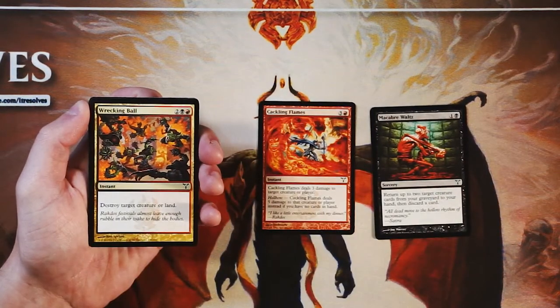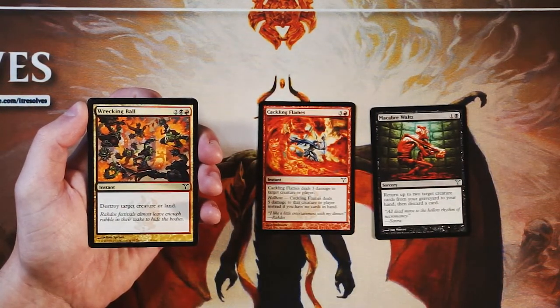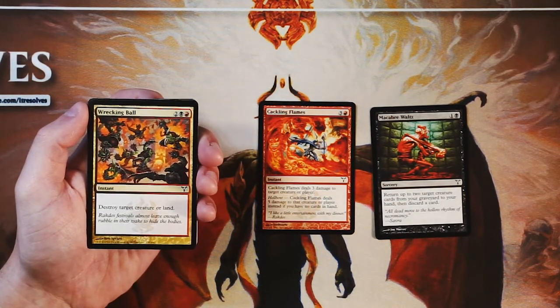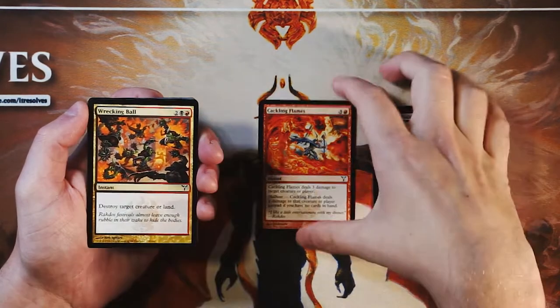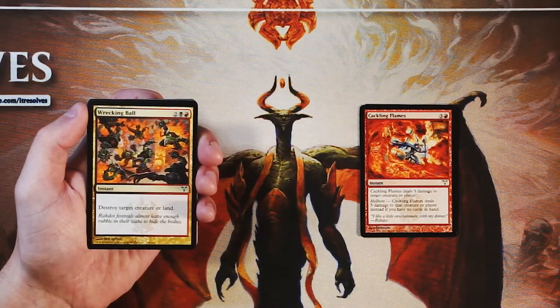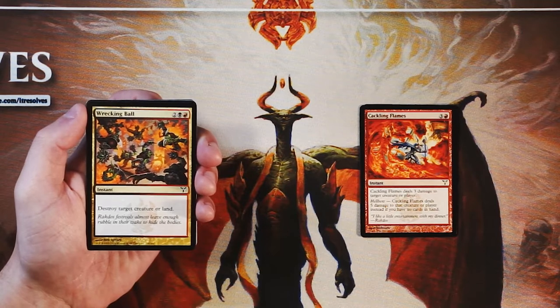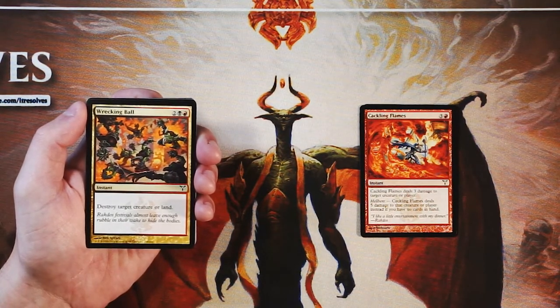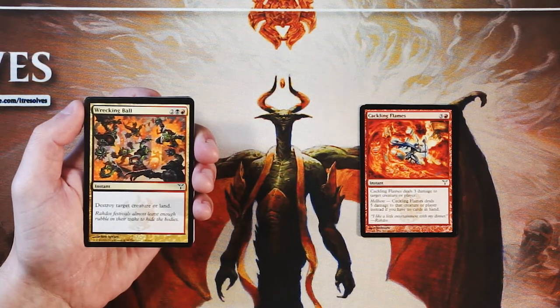Wrecking Ball is an instant for two, a black and a red — very simply destroy target creature or land. Honestly, I think this beats out Cackling Flames because it is just straight-up destroy target creature, which means it's going to be able to deal with a lot more. It does hit lands, and generally speaking that's not really going to be a priority. However, this is a multicolored set.